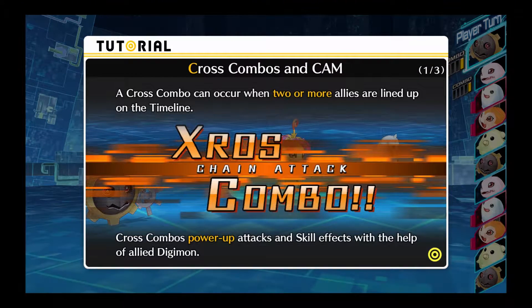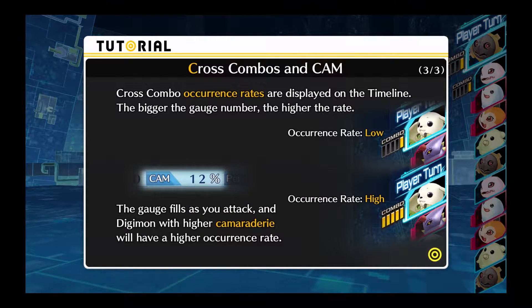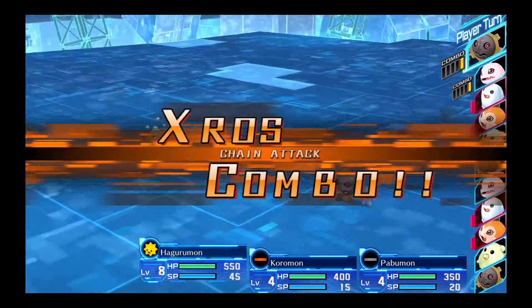Cross combos. Cross combo can occur when two or more allies are lined up on the timeline. Oh, is that what the combo meter is for? Cross combo - chain attack combo. Cross combos power up attacks and skill effects with the help of ally Digimon. Cross combo effects are split into four types: chain attack increases number of hits, damage up increases damage, heal up increases amount recovered, skill up - stat changing skill increases the amount of change. Oh, like an increase to a buff or something? Cross combo occurrence rates are displayed on the timeline. The bigger the gauge number, the higher the rate. The gauge fills as you attack, and Digimon with higher camaraderie will have a higher occurrence rate. That's neat. Sounds like an interesting mechanic.